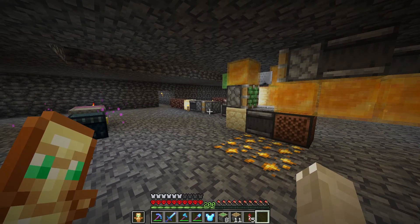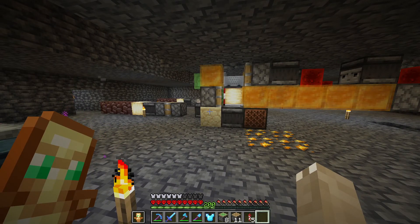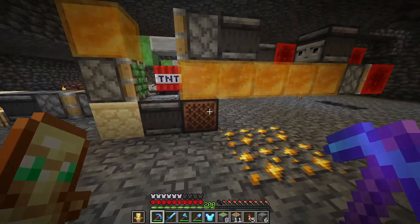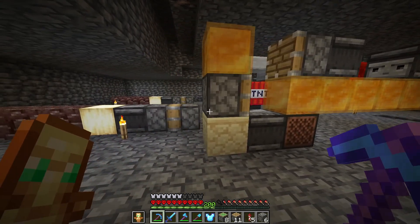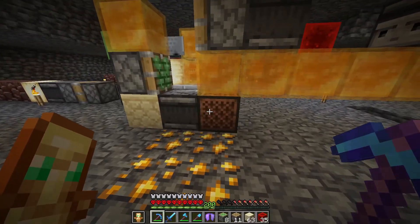Alright, if I've done everything right the machine is going to work — I think I did something wrong. Let's try again. Still not working. I noticed that every time I use the machine it would move forward one block, so I built the machine all over again. Hopefully it works this time.